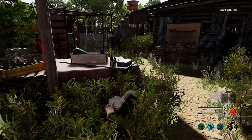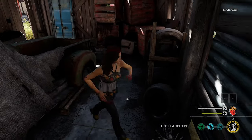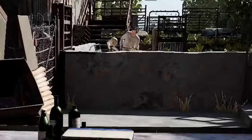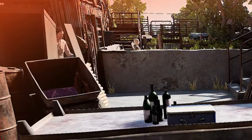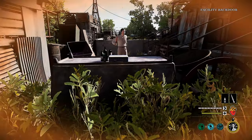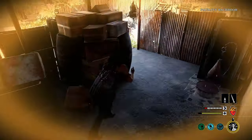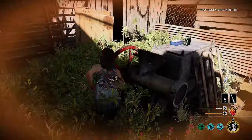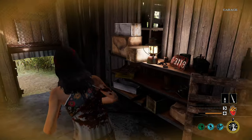They're busy over there, let's just head over here. He's over there, so we should head over to the slaughterhouse. Let's go slap Grandpa and head to the slaughterhouse. The Cook is super easy to evade.